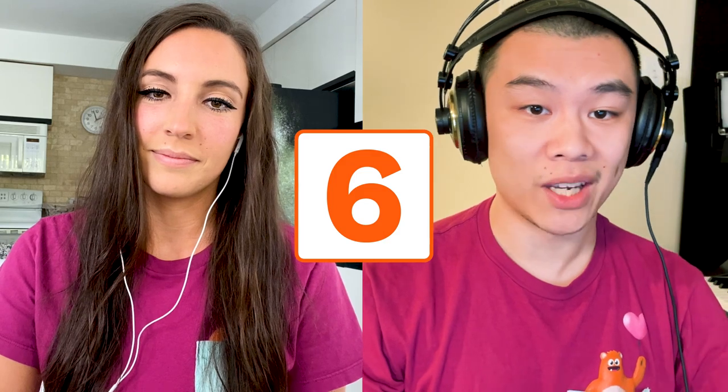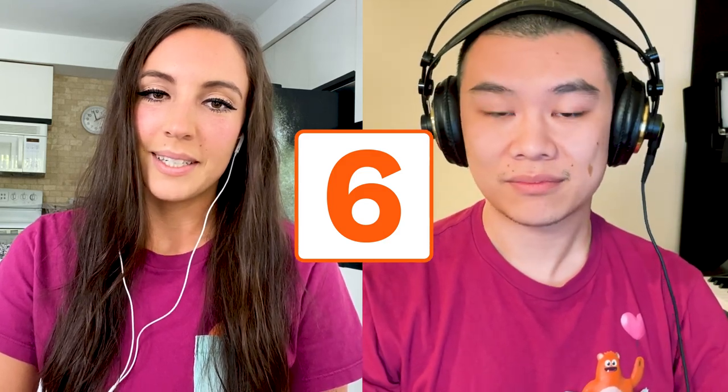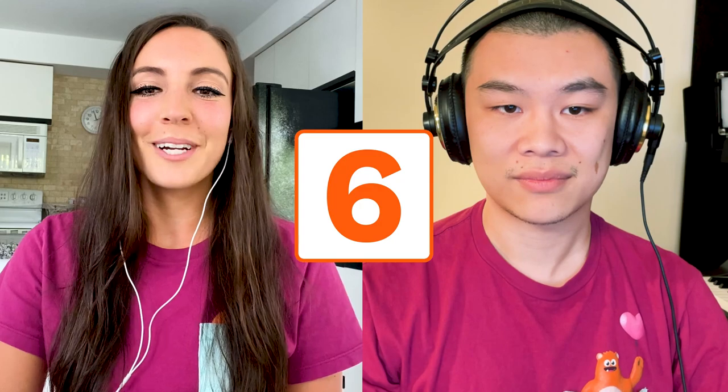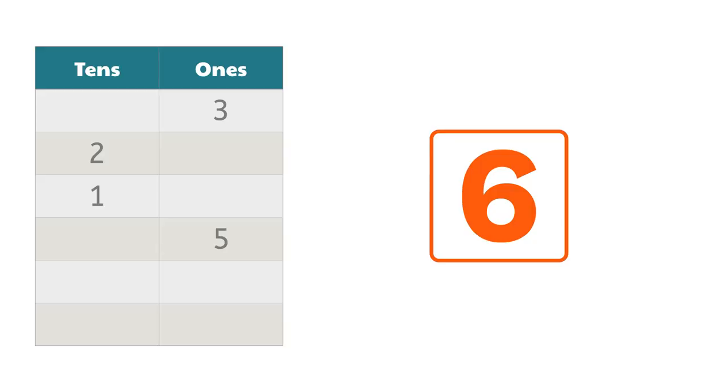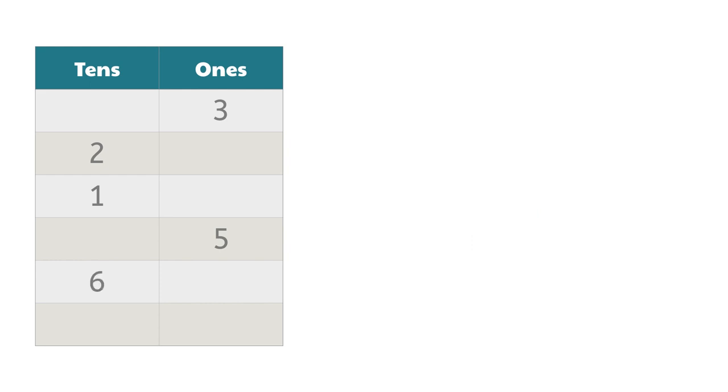Six — that's a big one. What are your options, Stephanie? I'm starting to worry that I'm too far away from 101 with only one roll left, so I think I need to put the six in the tens column, and that would bring my total score to 98. That's cutting it really close. Are you willing to take that risk, Stephanie? You could lose it all. That's very true, but I think I need to go for it. All right, so that brings your total to 98.